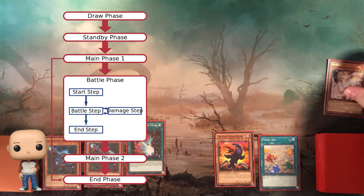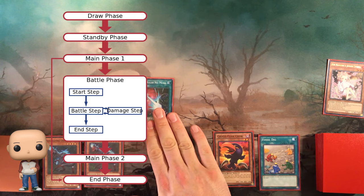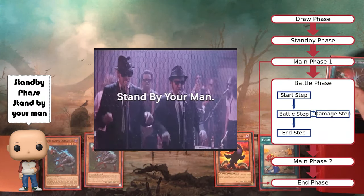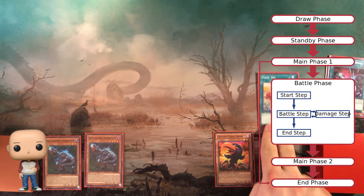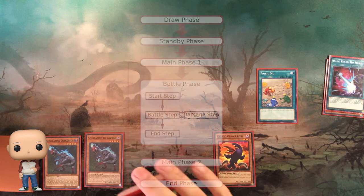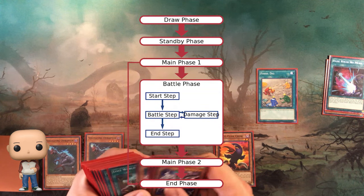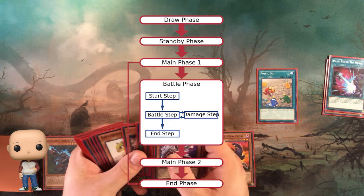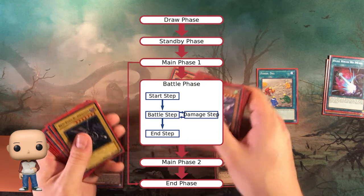Going first, you also don't get to do a battle phase. After that, we have the standby phase. Nothing is required of either player during the standby phase, but you can activate traps, play quick-play spells, and activate monster effects. Once you're done there, you can move on to your main phase one. This is where you play most of your cards — you summon your monsters, set your traps, activate your spells, and just set up your board to try to win the game.